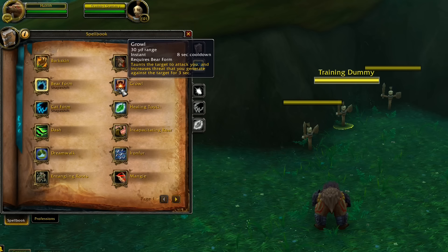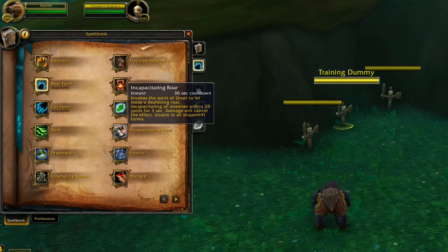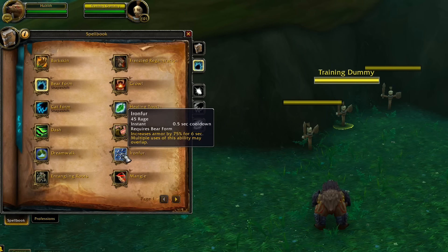Growl is still your general taunt. Healing Touch is still here but it's a very light heal — nothing great unless you just need to top off. Incapacitating Roar has a 30-second cooldown and incapacitates all enemies within 20 yards for 3 seconds. Iron Fur is the first active mitigation — costs 45 rage and increases armor by 75 percent for 6 seconds. Multiple uses can overlap, so you can have 150 percent increased armor by stacking two charges.